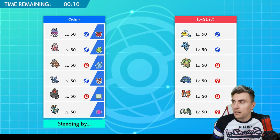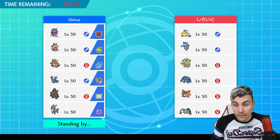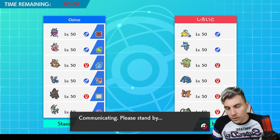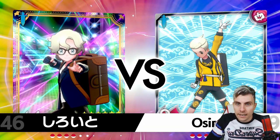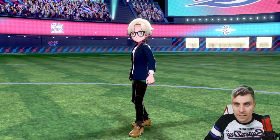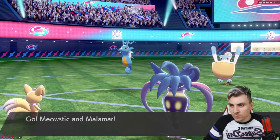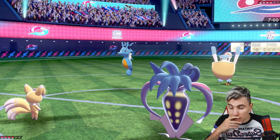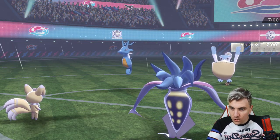We've got Light Screen support which helps against most of this team — they've only got one physical attacker in Ferrothorn. I don't mind facing Ferrothorn with Lornantis because we've got Superpower, and we can keep boosting our attack and defense over and over with Contrary until Lornantis becomes an absolute beast. We also have Charm on Meowstic to boost that attack stat to plus six quickly. Pelipper and Kingdra come out — do they double into Meowstic?